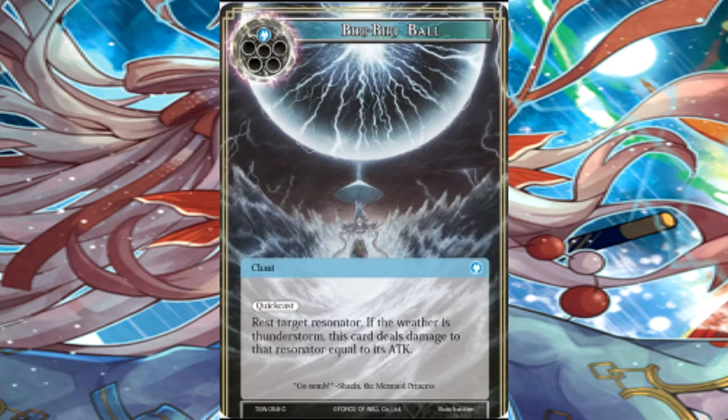If it was 'rest target resonator, if the weather is thunderstorm, this card deals damage to opponent equal to its attack,' it would be a fantastic card. But with the setup that it has now, it's just too many steps in order to make this card kill your opponent's resonator. It especially doesn't target any other given resonator, so you can't even do a 2-for-1. Why not just kill it instead? Bad card.